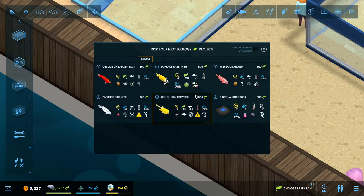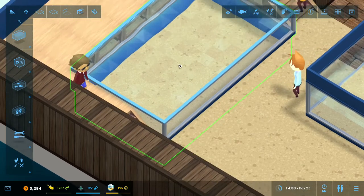Oh, and we got the hermit crab - hello hermit crab! Let's go for the longhorn cowfish, he seems pretty funny. He looks kinda cool.